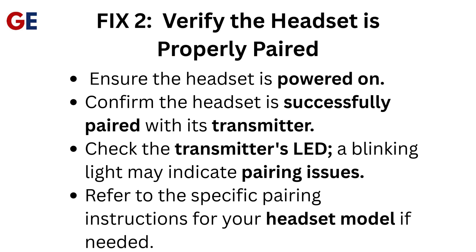Fix 2: Verify the headset is properly paired. Ensure the headset is powered on and confirm it is successfully paired with its transmitter. Check the transmitter's LED — a blinking light may indicate pairing issues.